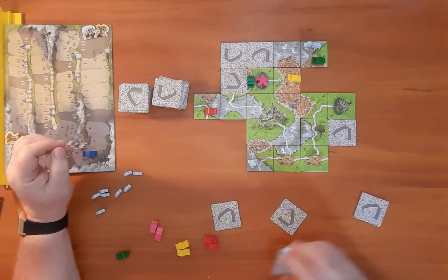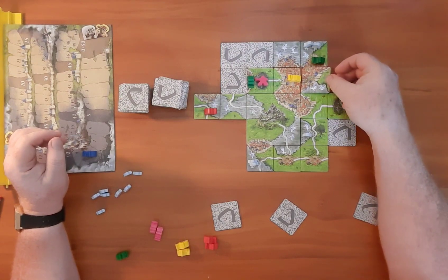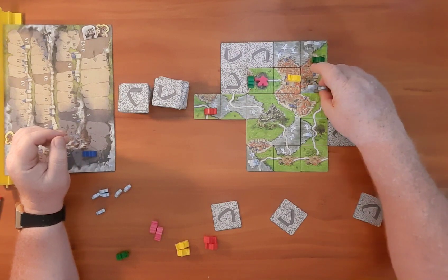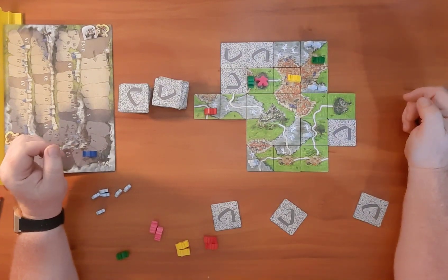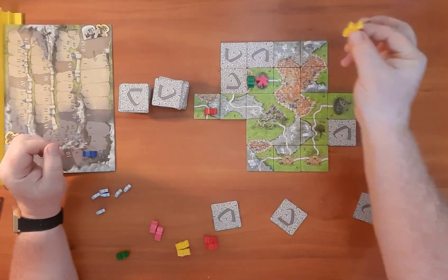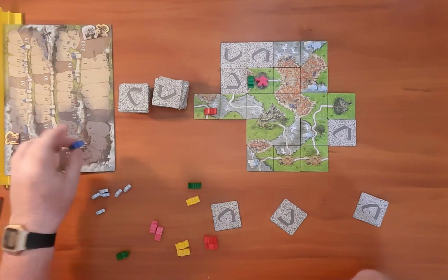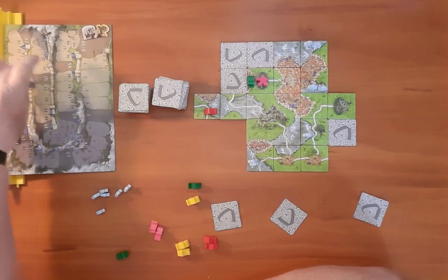We'll put that in there and draw. We're going to put that right here. We are going to have to add those two ghosts. We can't add a meeple, but we are going to score the city right here — two, four, six, eight, ten, twelve for two different colored meeples, so that's 24 points if I want them all. I'll take it all — that takes me to 32. And we're going to put Rufus onto the board.